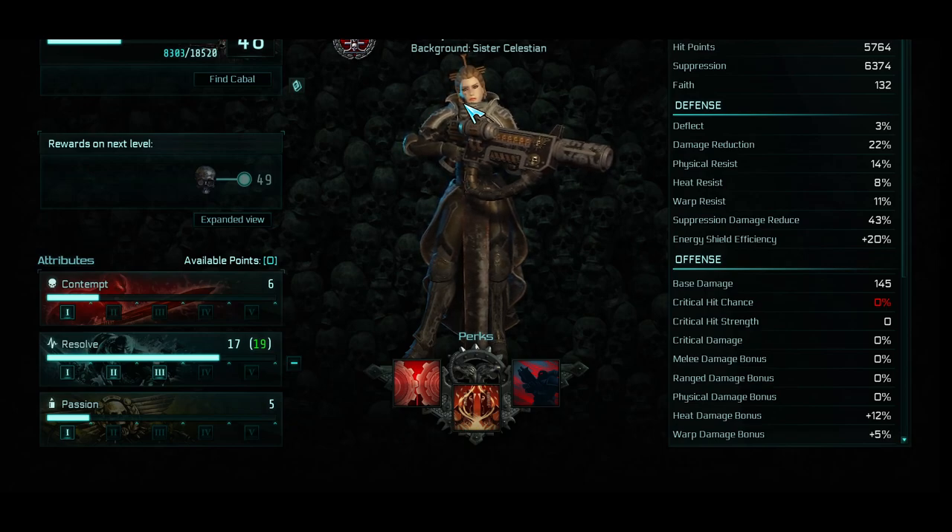I forgot to do the passive starts. Seraphim Background is 4-2-1: 4 Contempt, 2 Resolve, 1 Passion. Celestian is 4-3-5. And Dominion is 7-3-2. Out of this list, I actually think that Celestian is the overall best, because no matter what you do it always comes back to HP — because of your Shield and other things. So I think Celestian is the best background start.